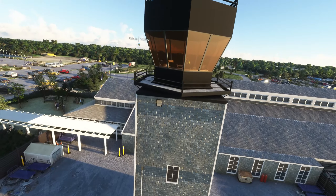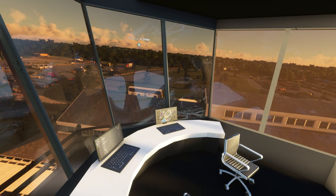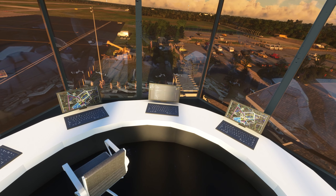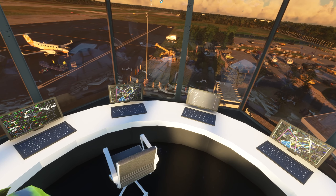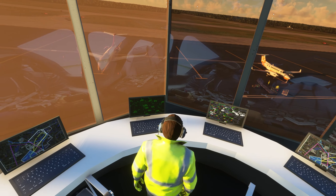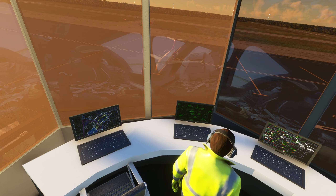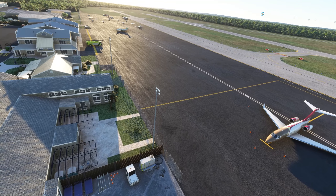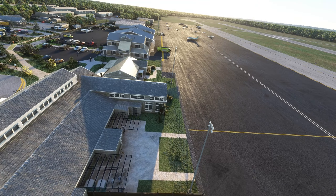Let's pan up and go into the control tower. We've got a nicely laid-out control tower there. I did notice that someone is on Discord, so obviously maybe they're playing games in between controlling aircraft. It's primarily GA and a few charter operations out of this airport now — obviously no longer a training base for US carrier pilots.